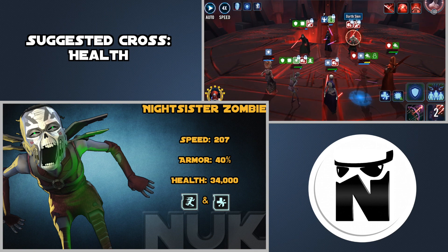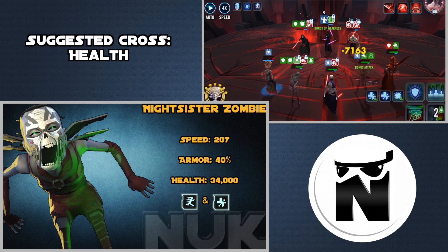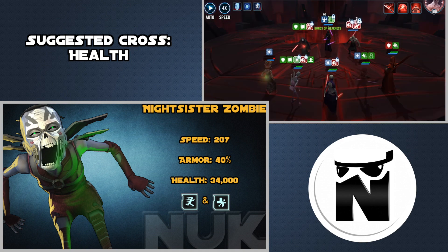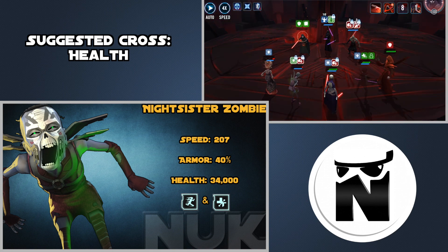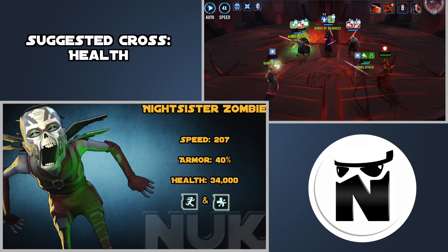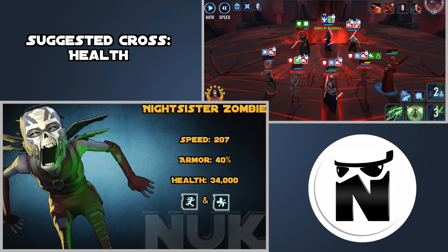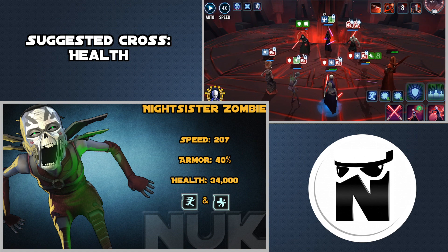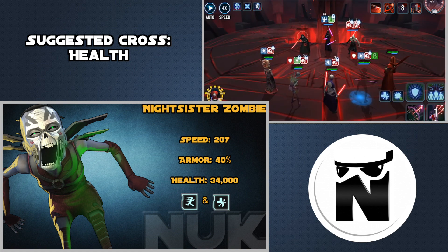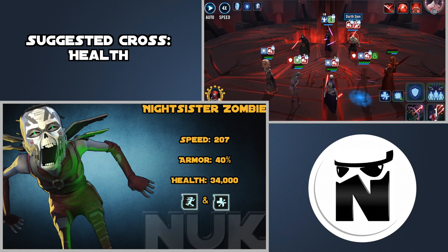Next up we have Nightsister Zombie, the taunting tank of the team. For Nightsister Zombie the stats you want to strive for are Speed, Armor, and Health. Whenever she finishes her turn she gains Taunt, so whenever she's revived you need to get her to go really fast to take a turn again so she can get Taunt up.